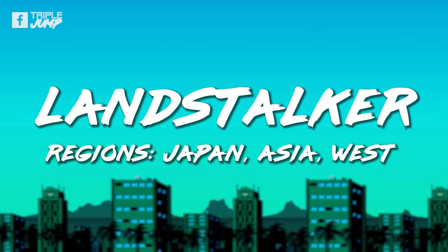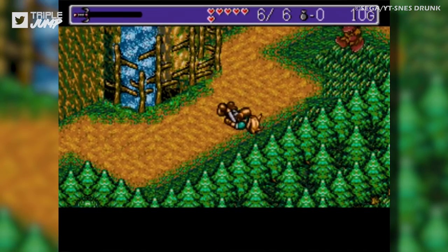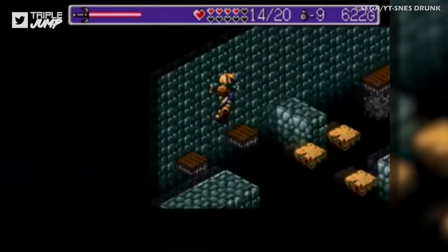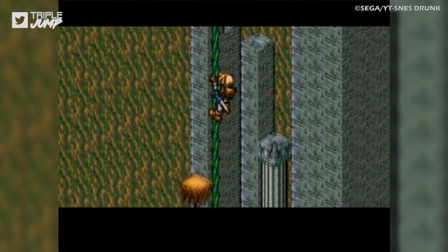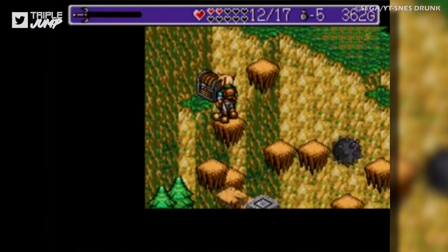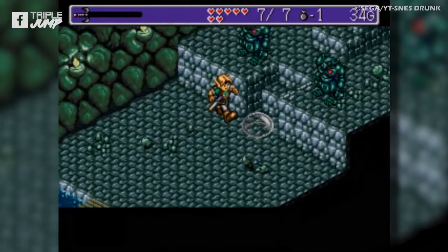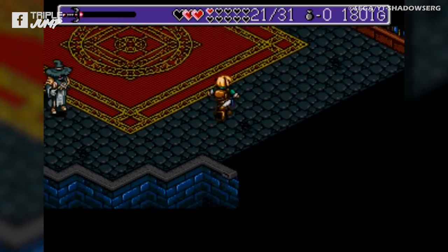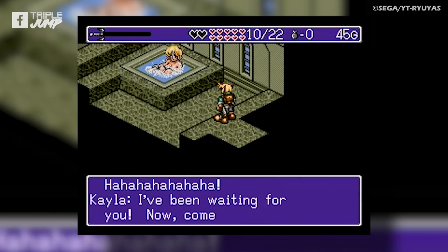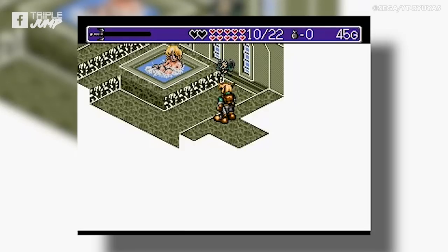Number 45: Landstalker (Japan, Asia, and Western). Landstalker is an isometric action RPG with a pretty nice art style, but the years have not been especially kind to it. Originally released to positive reviews, it feels more than a little clunky to play today. The game relies at various points on long, demanding platforming challenges hindered severely by the controls and isometric perspective. The combat is also very simple and often unfair, as many enemies have longer reaches than you do. The Japanese release was notable for its adult situations and jokes, but those were removed for Western audiences.